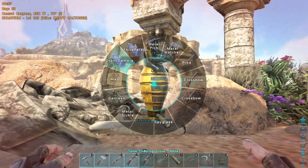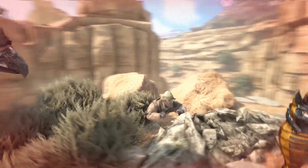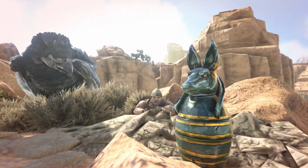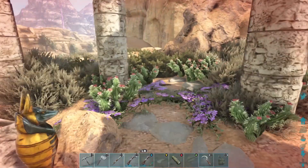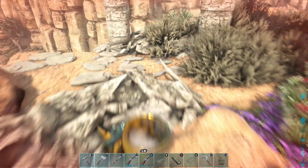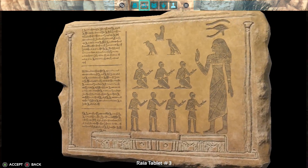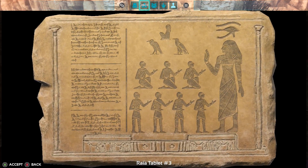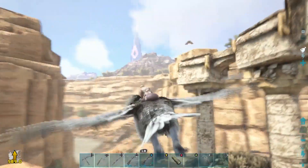I haven't found a Morellatops yet, but check this out — there's a freaking Explorer Note right here, and it's in like an urn. Look at how nifty that thing looks. It looks like — what is that Egyptian god? Is that Set? I don't know if that's Set or Ra. I don't remember exactly which one it is. Let's just grab it. Look at that — that's so crazy.